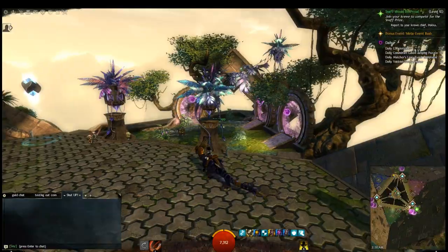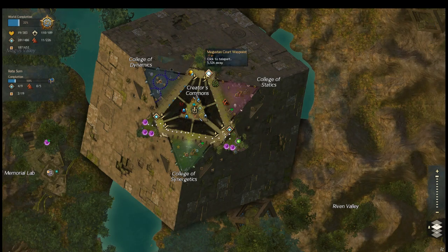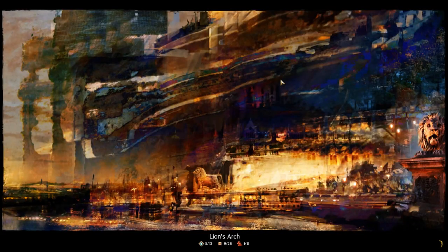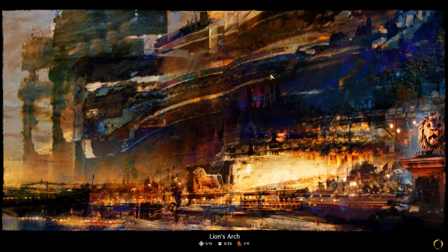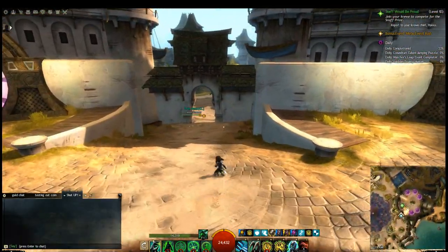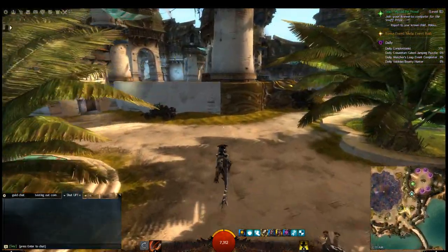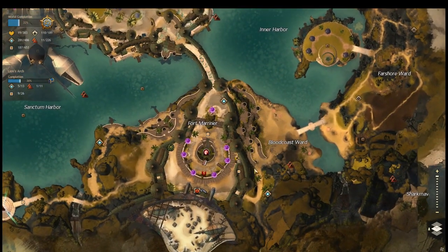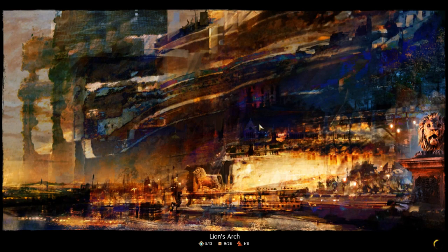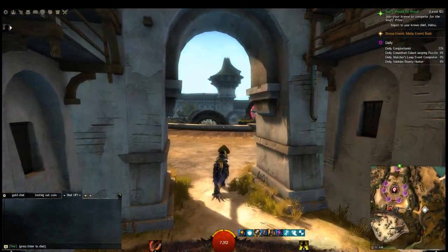One of the primary ways you can get a full exotic set without paying anything — and that actually gains you a lot of money — is through dungeons. I just need to go through the right Azura gate. I'm heading to Lion's Arch, and I'll wait for it to load. Even though my computer is very fast, Guild Wars 2 is legendary for being poorly optimized — Lion's Arch can take five minutes to load for some people.